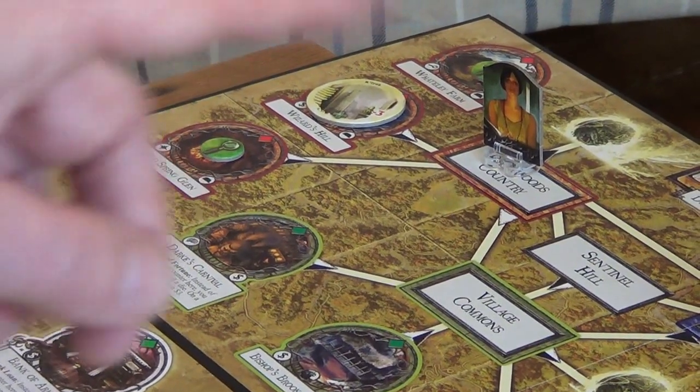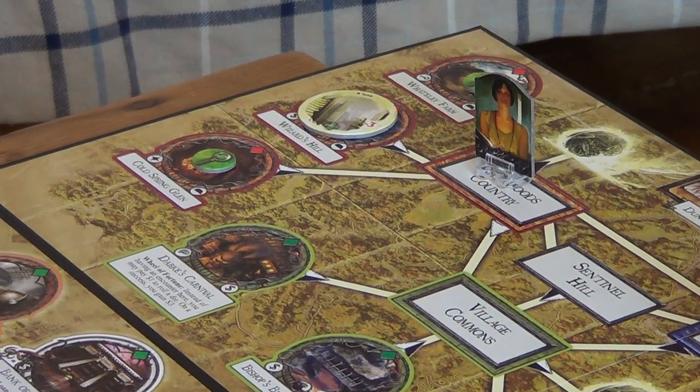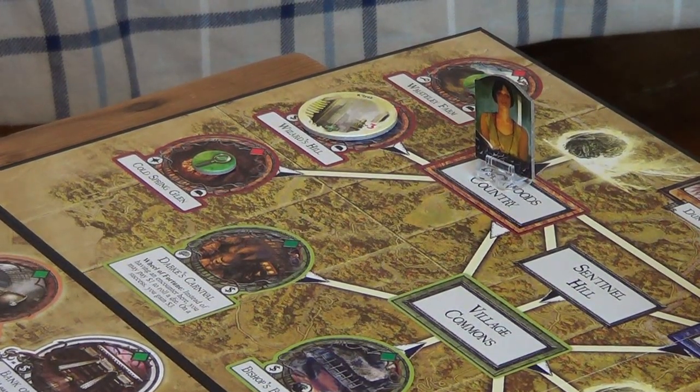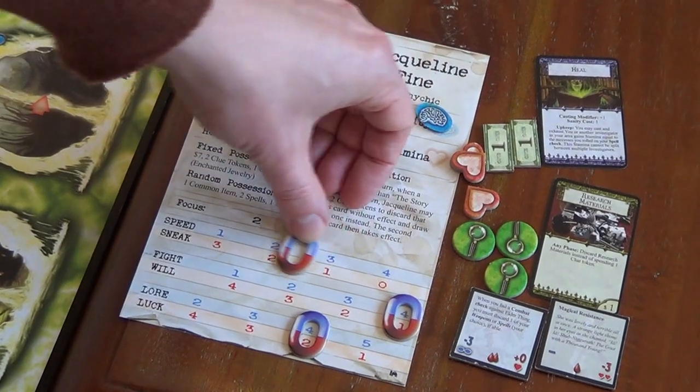As for Jacqueline, she's up here in Dunwich and she's got quite a few options — she's got three clues, some research materials, and some clues around her. She's just going to go and pick up a clue. Without the need for any speed, I'm going to push her sneak up to two.